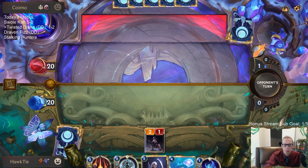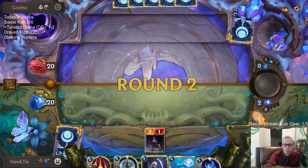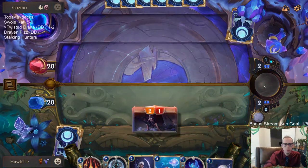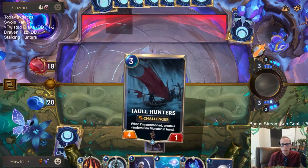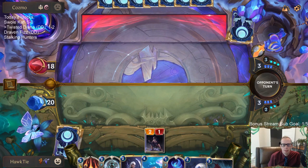Dustbringer is going to have to get some damage in for me. We'll wait on Diana for Diana to be a real removal spell. I love that draw - that can help take down Fiora.